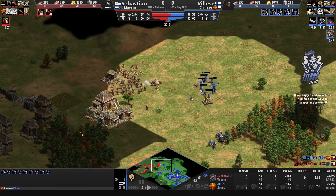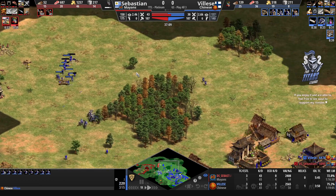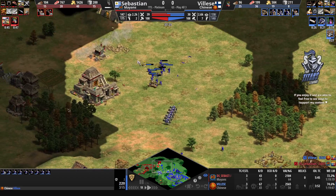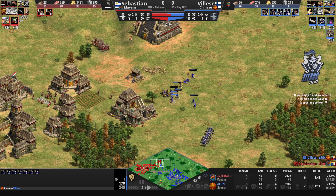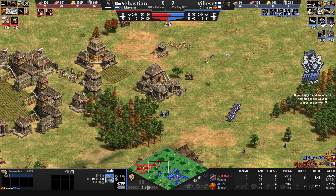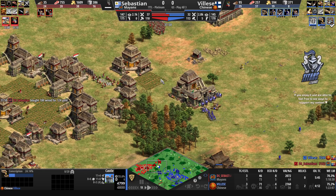Nice Mangonel shot from Vileza and once again Sebastien crumbles. A little bit of a raid attempt from Sebastien gets cleaned up swiftly by Vileza. Vileza notices the castle is up over here and should immediately go for a trebuchet himself — he's already gotten a castle up. But he doesn't have the resources. He's going for conscription — just ignoring the castle — and seems to be going cavalier. Plate barding armor is on the way.